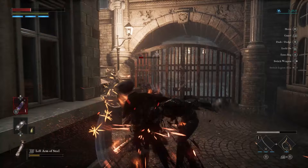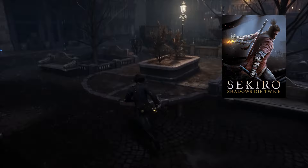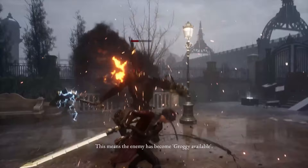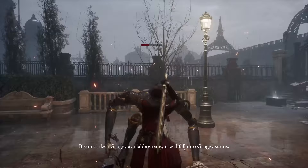Another powerful combat mechanic is the stagger system, a concept borrowed from Sekiro but gaining traction in Souls-like games. As you engage foes, you accumulate stagger, eventually manifesting as a white flashing bar above the health gauge. This signals the opportune moment to unleash a charged heavy attack. Successful execution is marked by a distinctive visual cue — a vivid red display resembling three claw marks — indicating the area you need to hit for a critical strike.